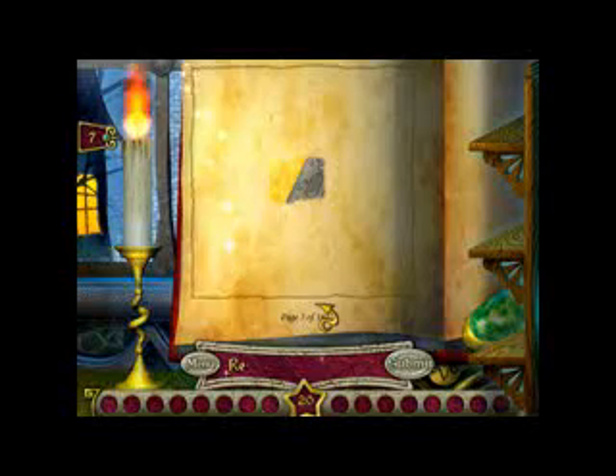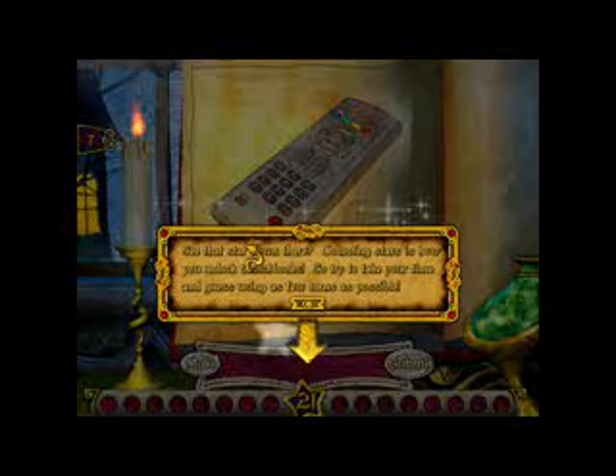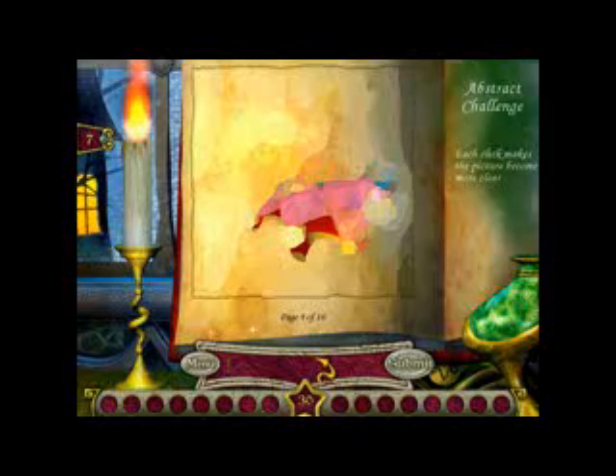Remote. Now, I know what some of these are. See that star down there? Collecting stars is how you unlock sketchbooks. So try to take your time and guess using as few turns as possible. Abstract challenge. I already know what this is, because as I said before, I've just finished playing this thing.